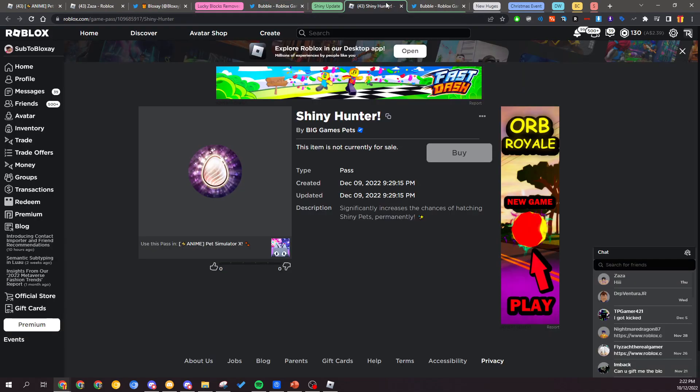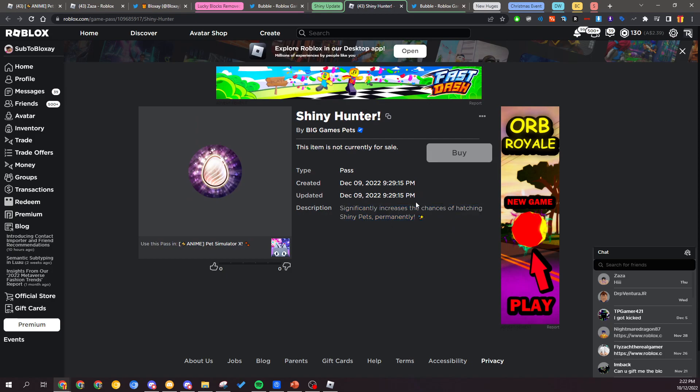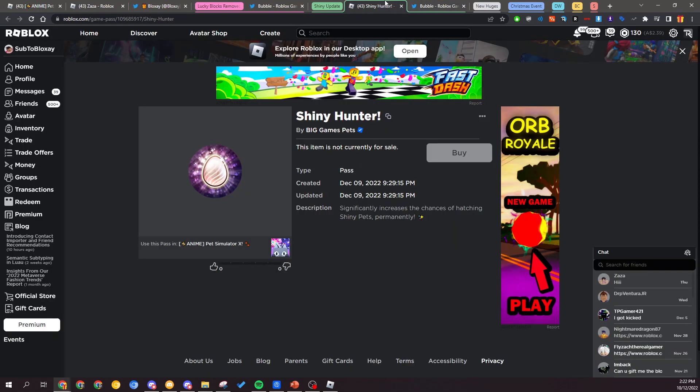Next up we've got the brand new Shiny Hunter Game Pass which is coming soon. You can see the actual pass on Roblox, and the description says it significantly increases the chances of hatching Shiny Pets permanently. Basically what Shiny Pets do is they increase the damage of a pet by 2.5 times, so they'll make any pet you have very OP and will basically be amazing.